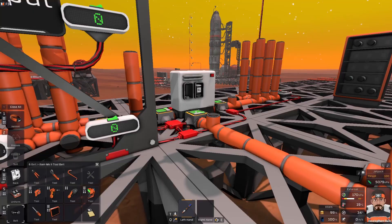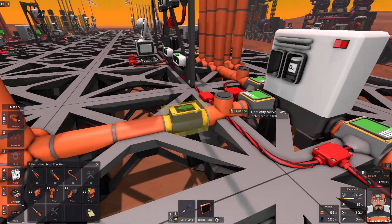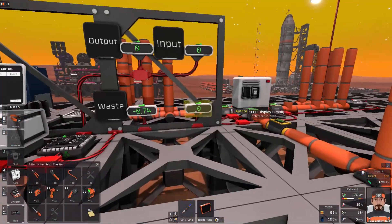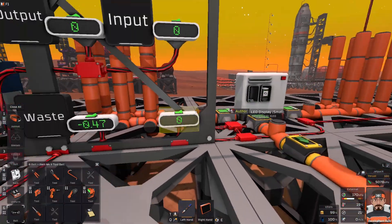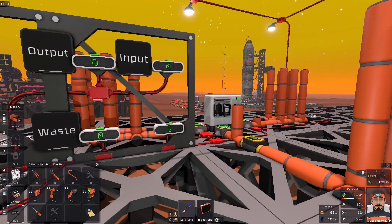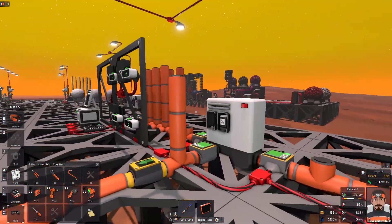We'll now test the waste pipe and see if that does anything - third experiment. The output is isolated, the input is isolated, and we've put the valve into the waste pipe so we can change its length. We switch it on: that's 115 and 72. If I change the length of the waste pipe, it's still 115 and 72. So changing the length of the waste pipe makes no difference. It is just the input - the longer the input pipe is, the faster this machine will go.